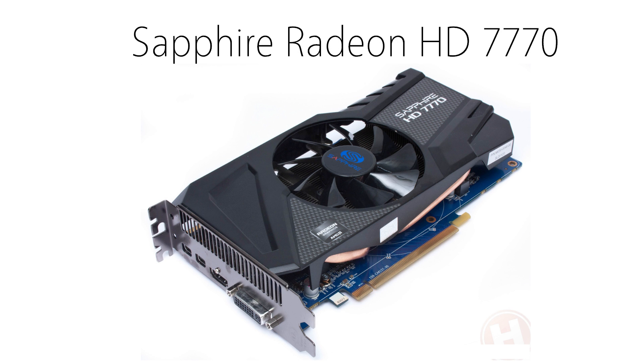For the graphics card I chose the Sapphire Radeon HD 7770. I originally was going to go with the 7790, which is currently near the same price, but at the time I made this video it was sold out. I'll leave a link in the description for the 7790, and if it isn't sold out, I recommend you get that instead of the 7770, because it's the same price for a better card. If it is still sold out, don't worry, because the 7770 is a great card. This card is excellent for this build and will only run to about $90.